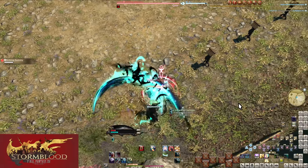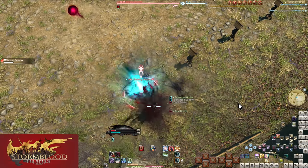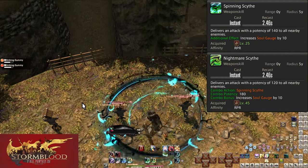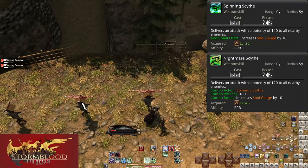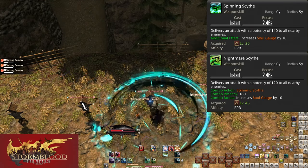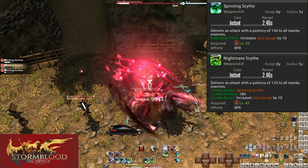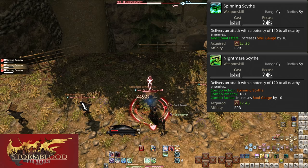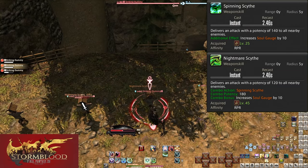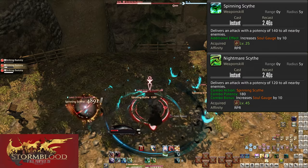Now let's talk about our AoE versions. You tend to want to use AoE on 3 or more enemies as a Reaper. Level 25: Spinning Scythe and Level 45: Nightmare Scythe. This is our AoE main combo. Spinning Scythe is 140 potency to all enemies within 5 yalms of you, with Nightmare Scythe doing 180 potency to all enemies within the same range. Each hit also gives you 10 Soul Gauge. Using your special attacks will not break this combo — only your single target combo will break it. Use these attacks to earn gauge when you have nothing else to be using.